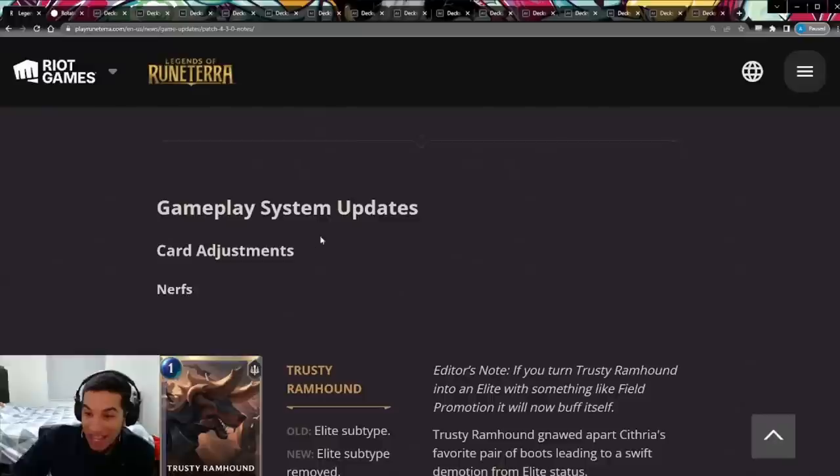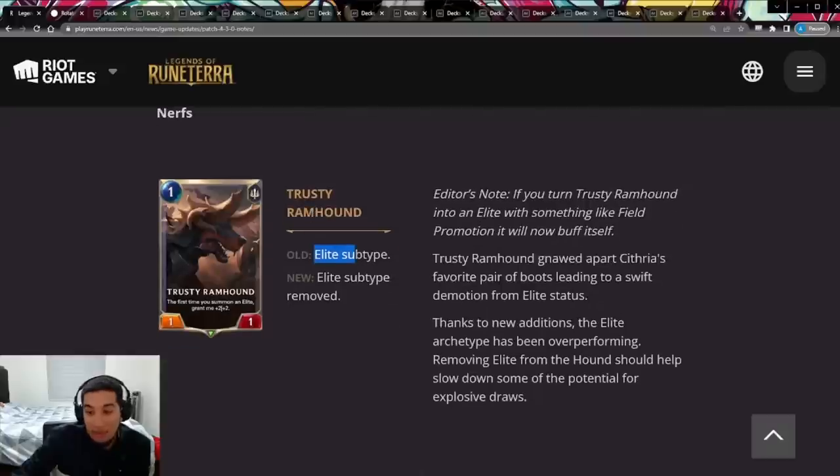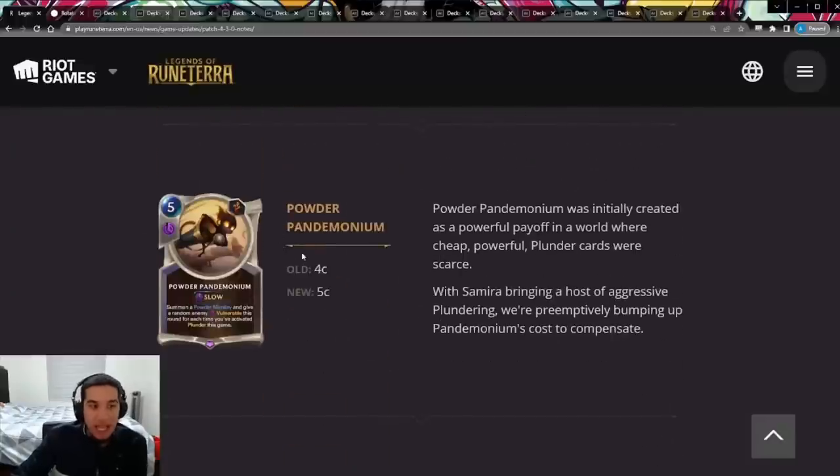Now for what I actually care about: balance changes. First is a nerf to the trusty Ramhound. Elites are kind of falling off, but Riot must still think they're a problem. They nerfed the Ramhound so that it's no longer an Elite, meaning it won't get buffed by the Battlesmith. This is a fair nerf because this could be a one-mana four-four if you had a Battlesmith and another Elite to follow right after.